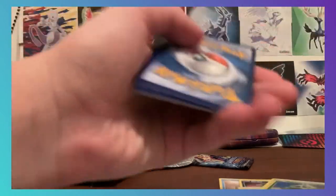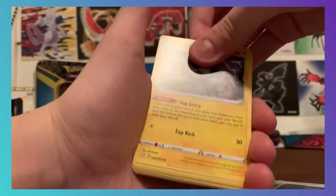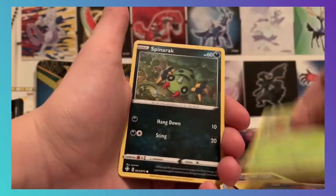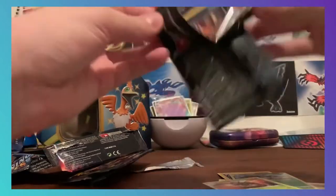I kinda saw that card ahead of time — I knew we got something coming, I just didn't think it would be that. Dark energy, Luxio, Team Yell, Thwackey, Rowlet, Trapinch, Snom, Grookey, Spinnerack, Venusaur, regular Yanmega — last pack of this Shining Fates box.